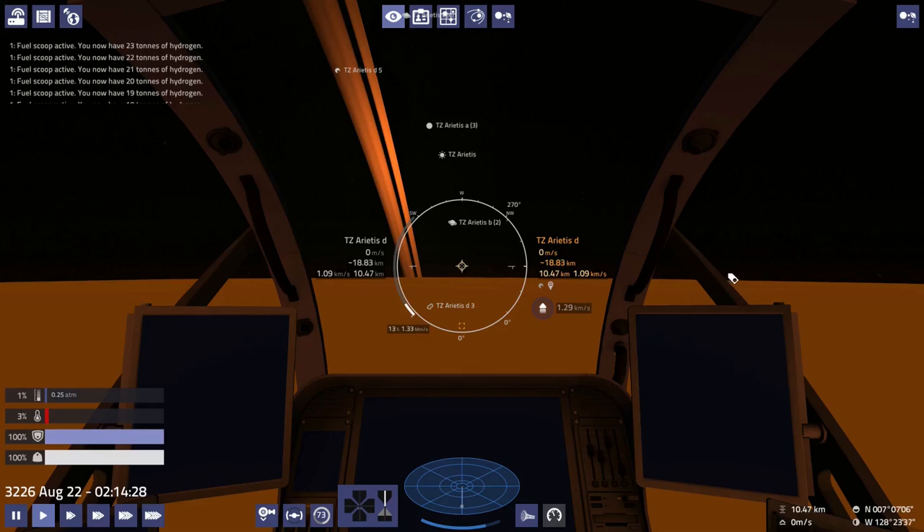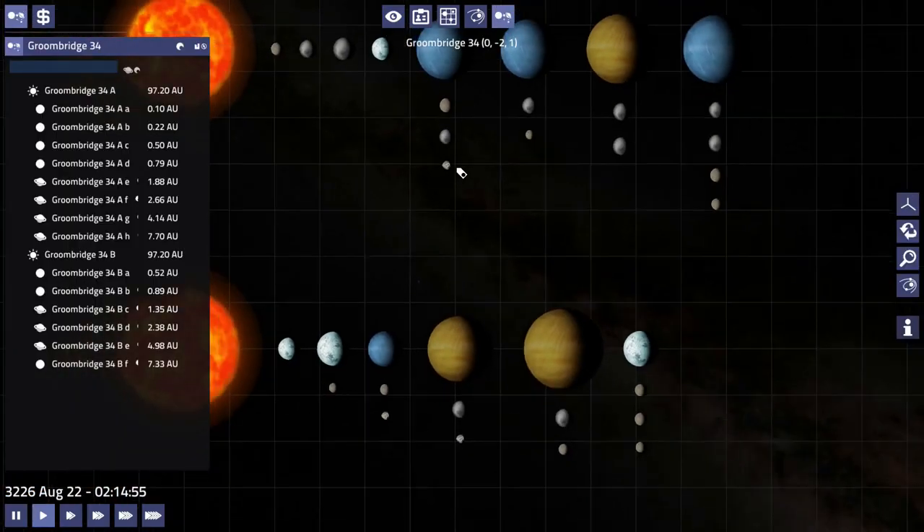When we jump to Groom's Bridge, we don't actually have to land anywhere. All we have to do is jump into the system and he will meet us in a ship. So it's actually really easy to turn this kind of mission in — you don't have to do anything, but you do have to land eventually, so it's not like it's too easy.